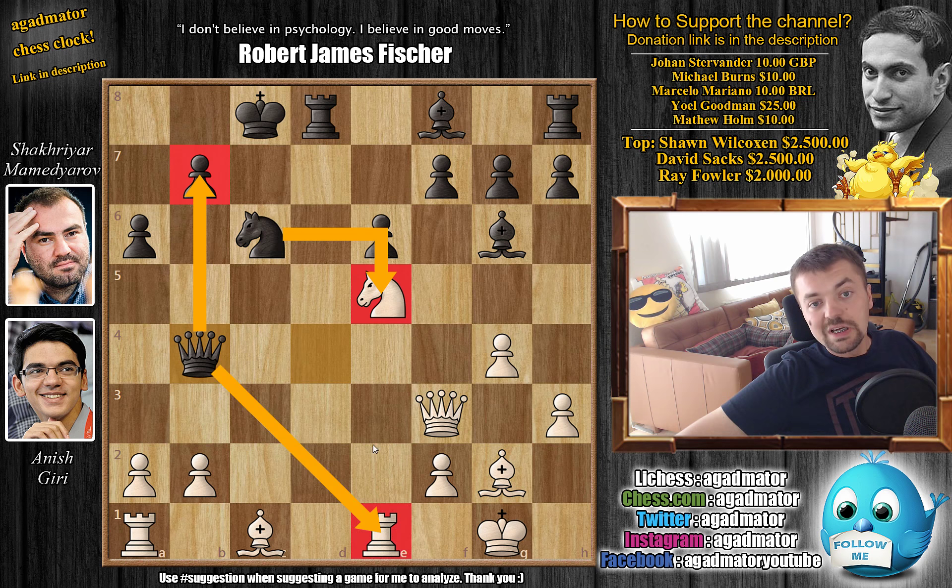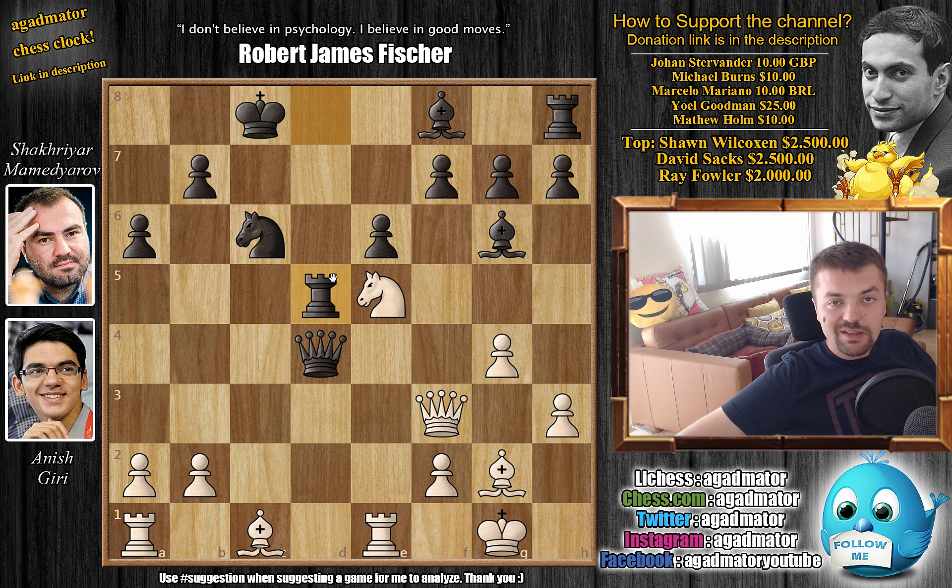Queen to b4 is actually a nice move — you'll be able to capture as the queen also guards b7, but you're also threatening the rook. So white will have to waste a move to develop the light-square bishop. But it's not all that possible to even play this with black as white is already winning. Instead, Mamedyarov played rook to d5, a new move — it's very rare that we reach a position where white is just better and then Mamedyarov plays a novelty.